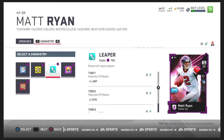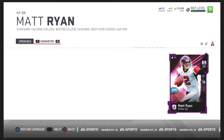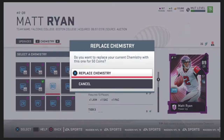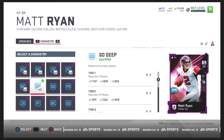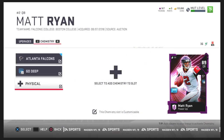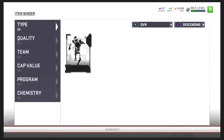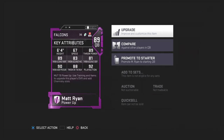I might save some points for later because you can see how plentiful these points are. Can I add another one? Go deep times two — this is what Matt Ryan looks like powered up. I think if he gets another upgrade he'll have an ability, but right now he doesn't have an ability so I can't get the conductor. But this is Matt Ryan's card — looks pretty nice to me.